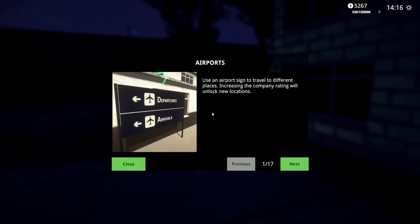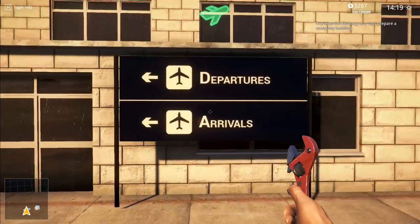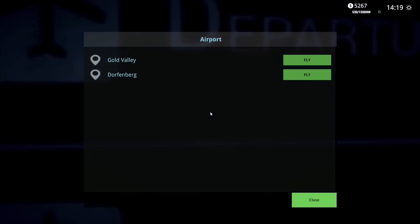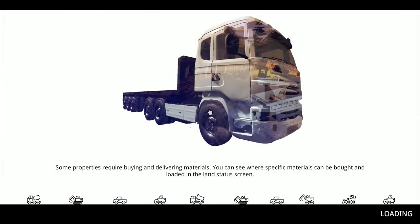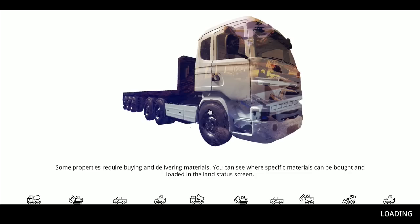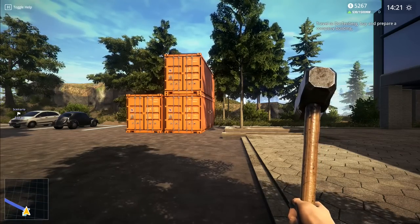Use an airport sign to travel to different places. Increasing the company rating will unlock new locations. We press F like this - we've got Gold Valley and we've got Dauphinburg. We want to fly to Dauphinburg. Some properties require buying and delivering materials. You can see where specific materials can be bought and loaded in the land status screen.